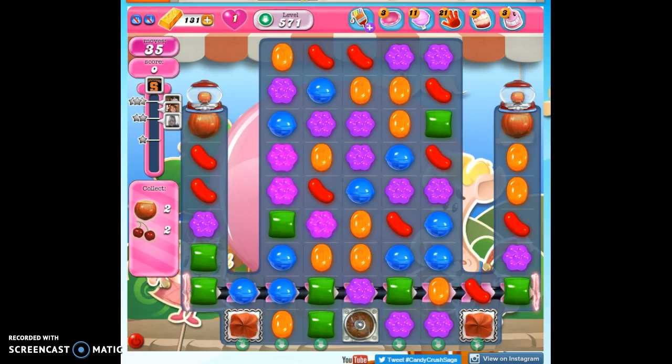Hi friends, this is Susie, your Candy Crush Guru, here to help you solve the puzzle of level 571, where we have 35 moves to collect 4 ingredients, which will get us our 40,000 points.